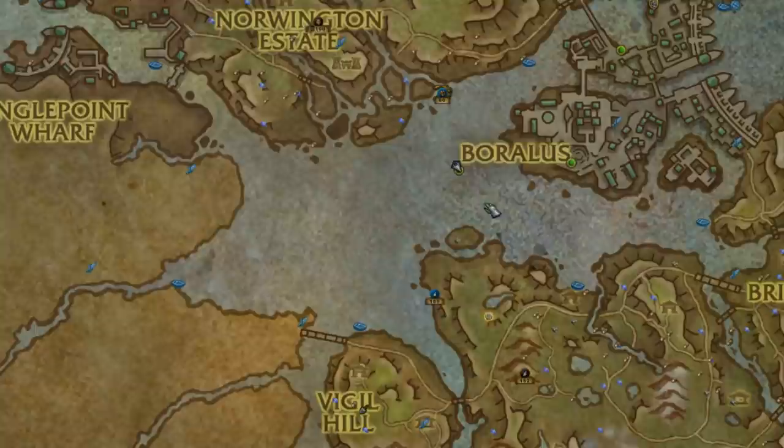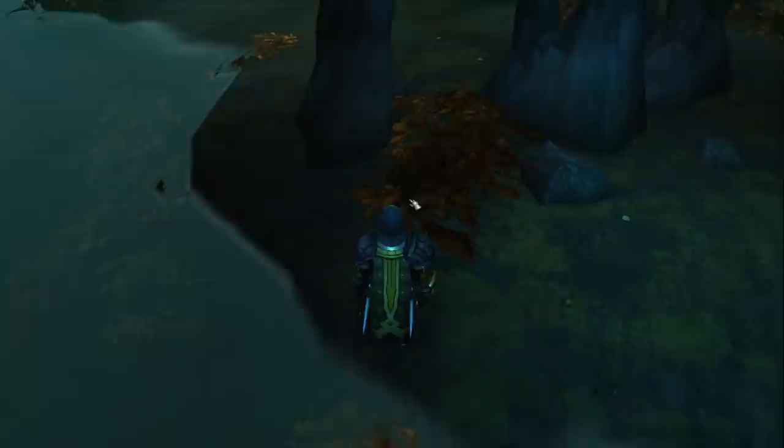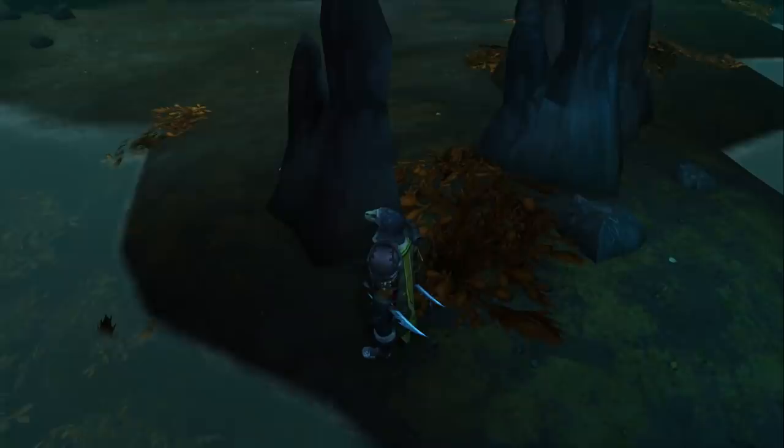And next is yet another one in Tiragard — west of Boralus in the lake. Head to about right here on the map and look for this rock formation. Behind all of the vegetation is an underwater cave with the next pebble. You can find it under some red seaweed next to three stalagmites.